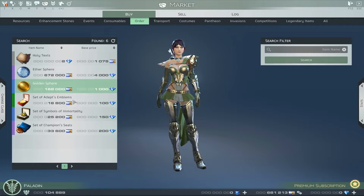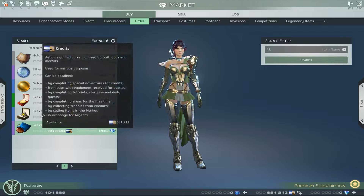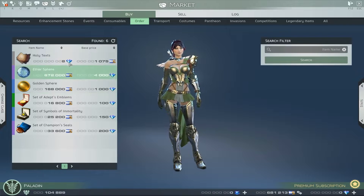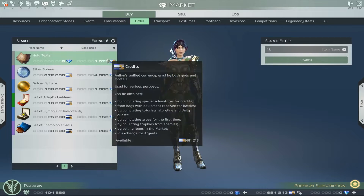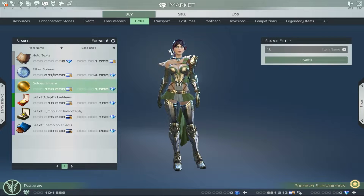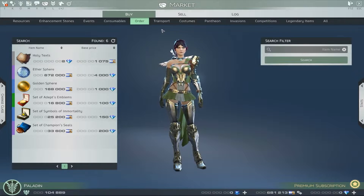This item upgrades your adepts, but they still need experience, so upgrading them isn't much good if they're not experienced enough. The holy texts let you build temples, and again you can buy those with in-game credits so it's not a big deal. That one will cost you about seven euros if you buy it with real money.